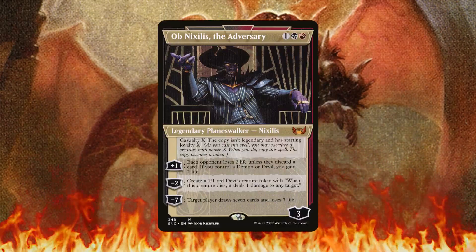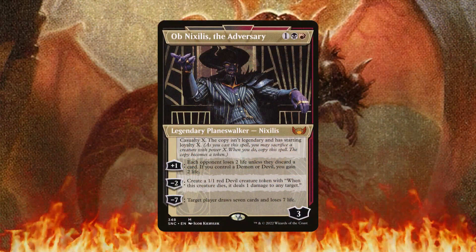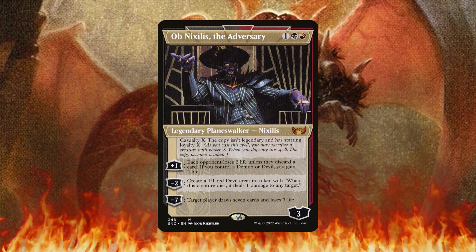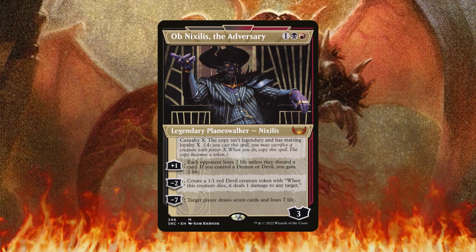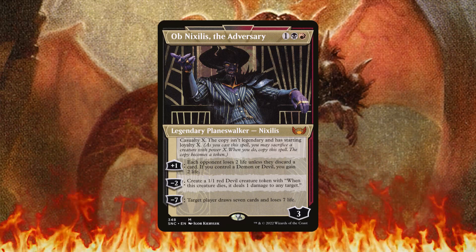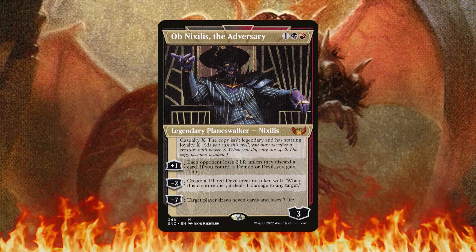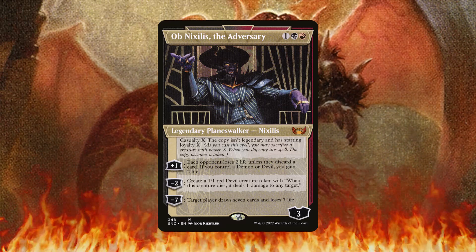The last damage enabler I want to discuss is Ob Nixilis the Adversary. It has the casualty ability to make another copy of itself — say you have a 4/4 on the battlefield, you sacrifice it to casualty and you'll have two Ob Nixilises enter: one with three loyalty and one with four loyalty. All you really need to do is keep plus-one-ing Ob Nixilis, because each opponent will lose two life unless they discard a card, as long as you control a demon or devil.